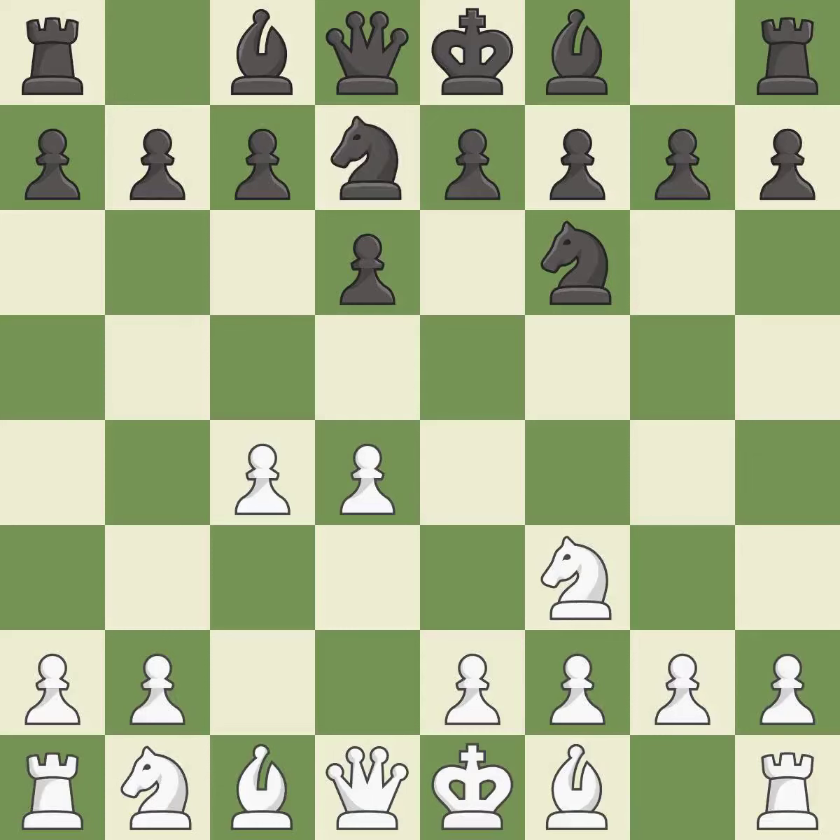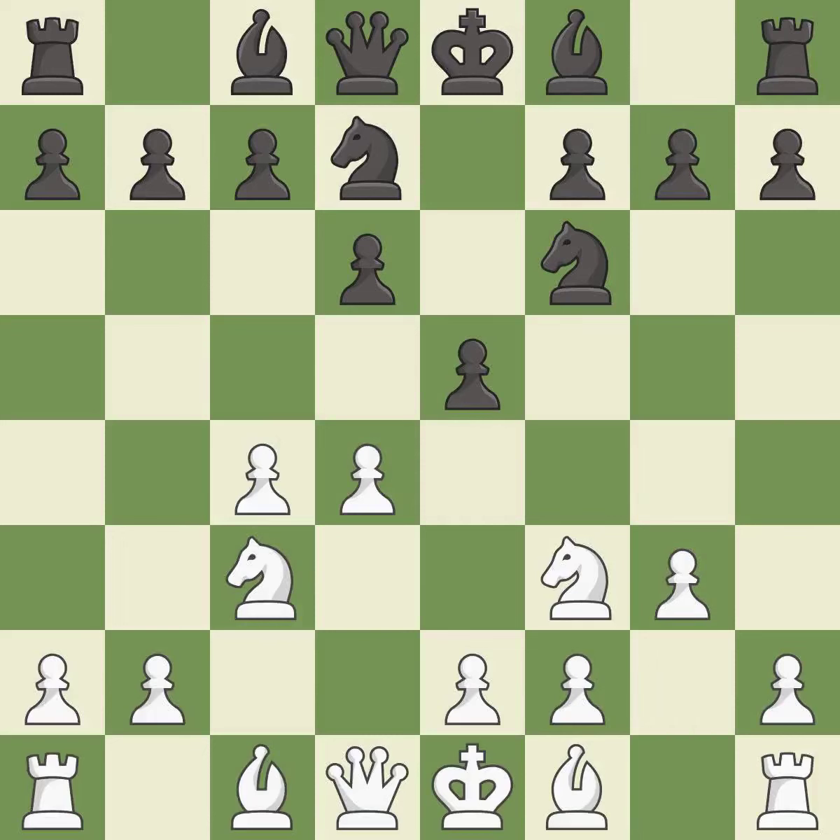This activates a knight by developing it off of its starting square. This develops another knight off its starting square, getting it into the action. This strikes at the center with a pawn, fighting for space. The bishop is ready to be developed to an active square. This activates a queen by developing it off of its starting square.